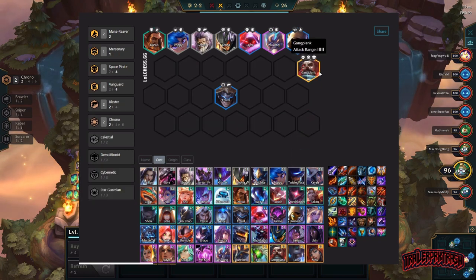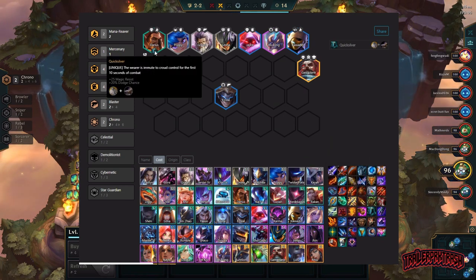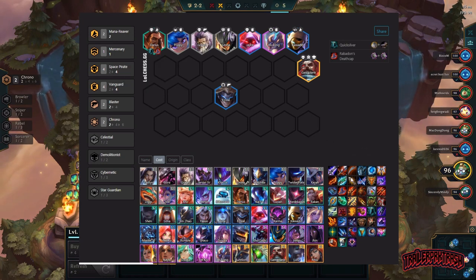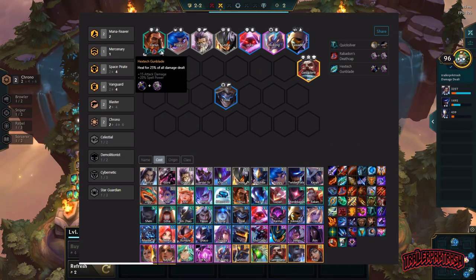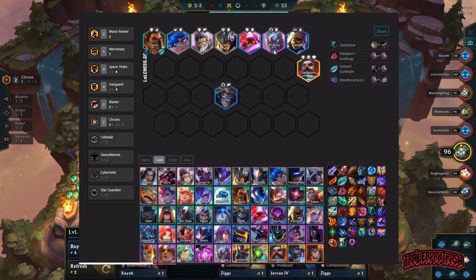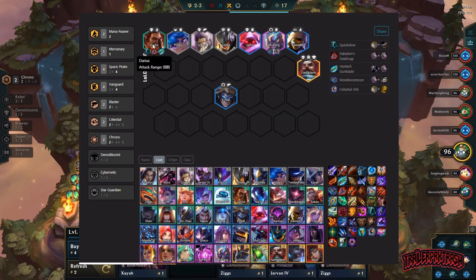The very last person we throw in is Gangplank. For items — Quicksilver always on Darius; if you can't make a Quicksilver, at least try to make a Trapclaw. Quicksilver is better so he doesn't get CC'd and can get his dunks off. Next we put Rabadon's Deathcap on him, and then I like to go Hextech Gunblade — it has 25% healing of the damage he causes when he's dunking people for half their health, which is a lot of healing.